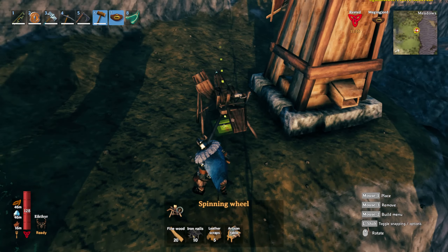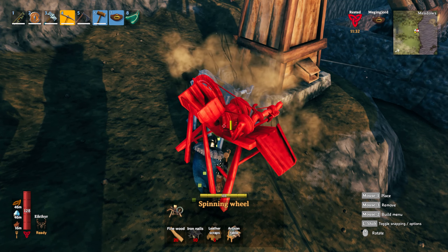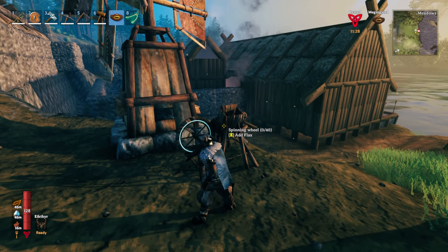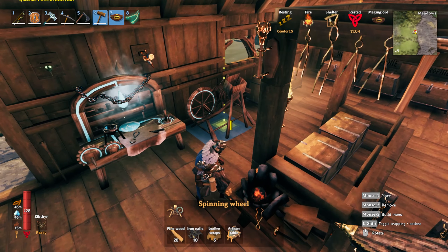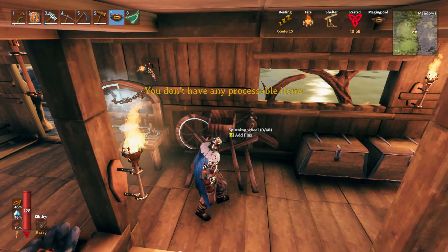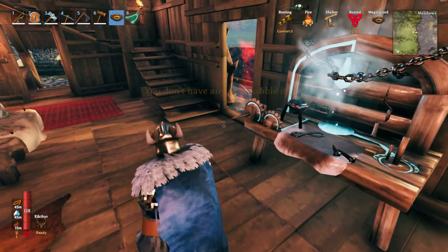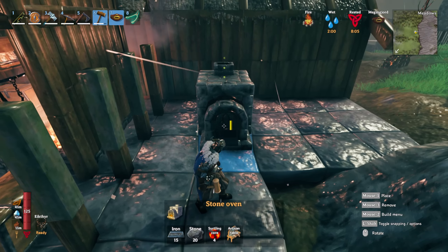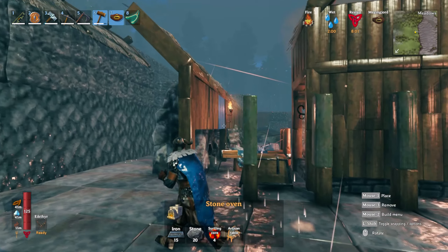Now the spinning wheel — we're gonna pop it right next to the windmill. I'm assuming they're related. Oh, it requires a roof. Okay, maybe I can put it right here. I'm assuming the output comes out here. Sounds good. Now to put the stone oven somewhere.